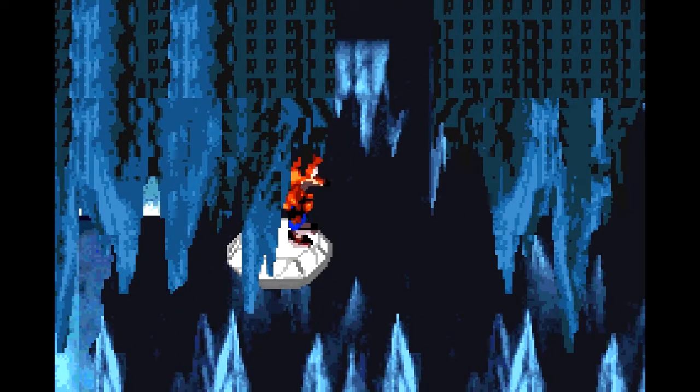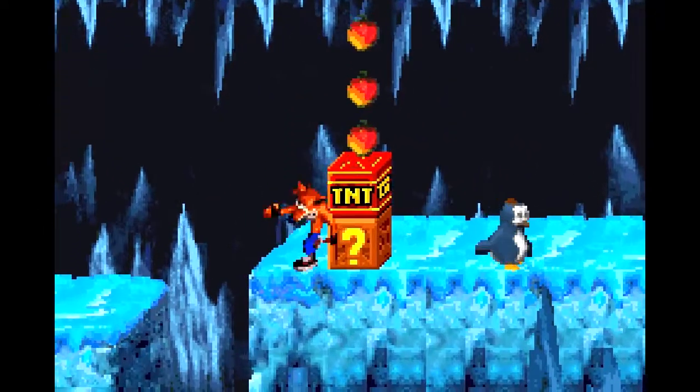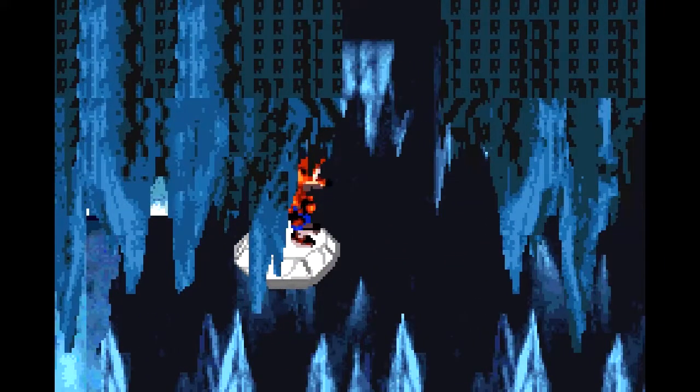And with that, we have cleared the blue gem path. In case you wind up taking out the penguin and not getting up here, there is another way you can get up to that platform. A carefully placed slide jump, followed by a double jump, will also get you up here. So there's that too. But with that, all we have to do now is go to the end of this level and lock in our gem that we just collected.